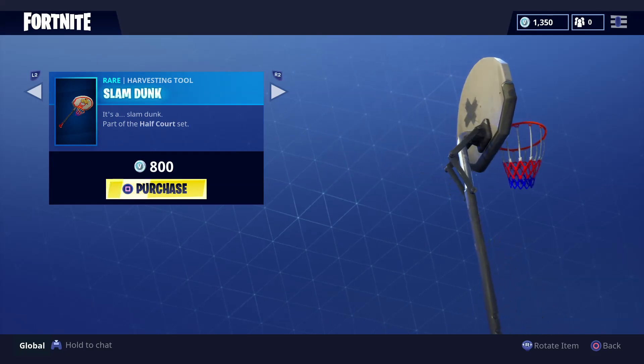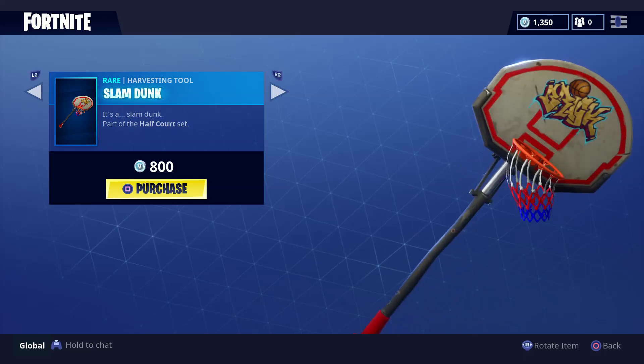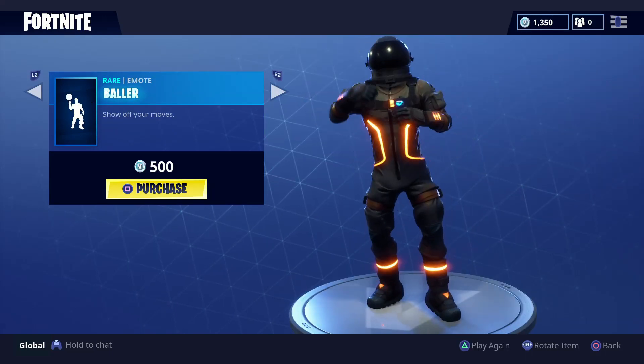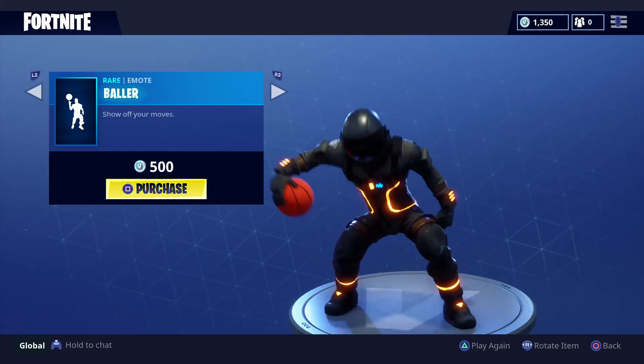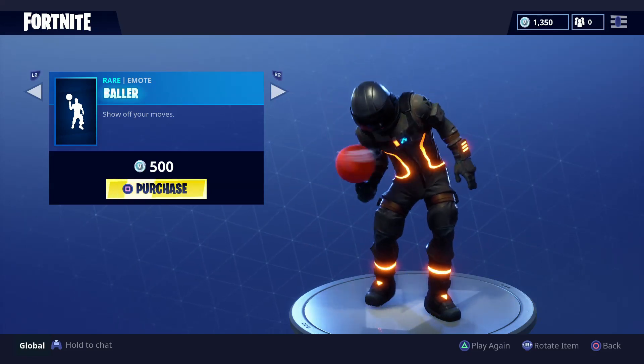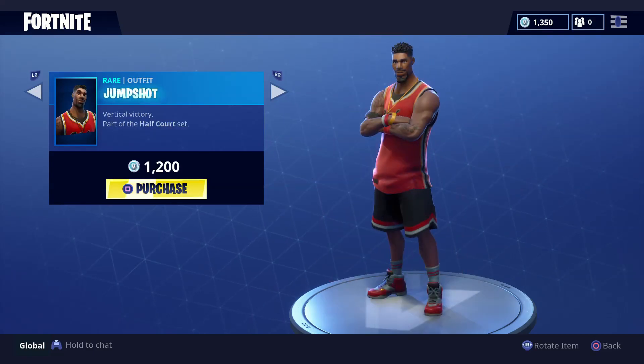The next featured item set: first off is the Slam Dunk Harvester — I think this one is pretty cool to be honest. Next up we got the Baller emote, and yeah, this is pretty cool.